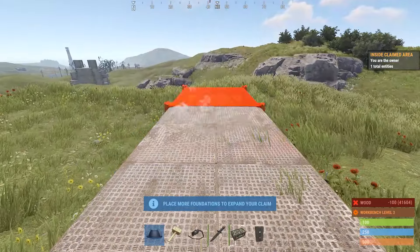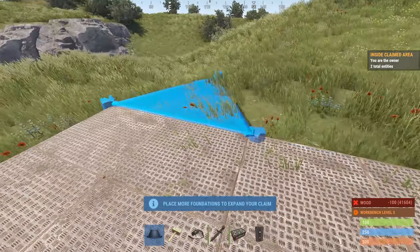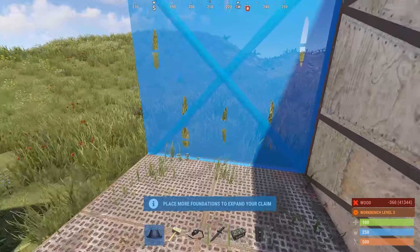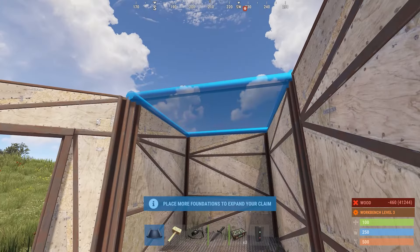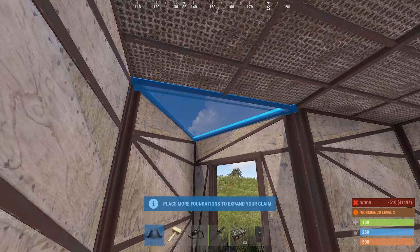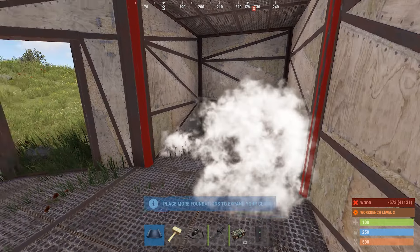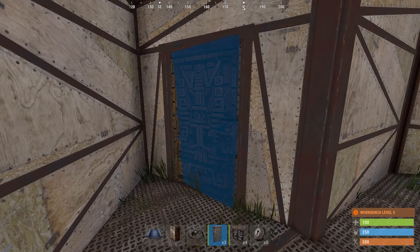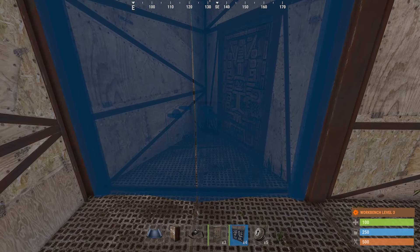Here's how you build it. First, you'll need to place down two square foundations followed by one triangle foundation off of one of the longer sides. Next, place your walls, ceilings, and a small door frame at the front of your airlock and two full-sized door frames in the remaining two openings. After that, we'll add our doors — one sheet metal door for the front, and two metal double doors for the large door frames.